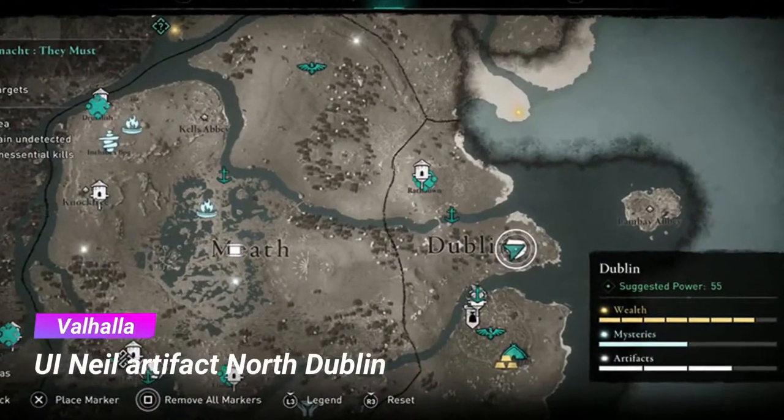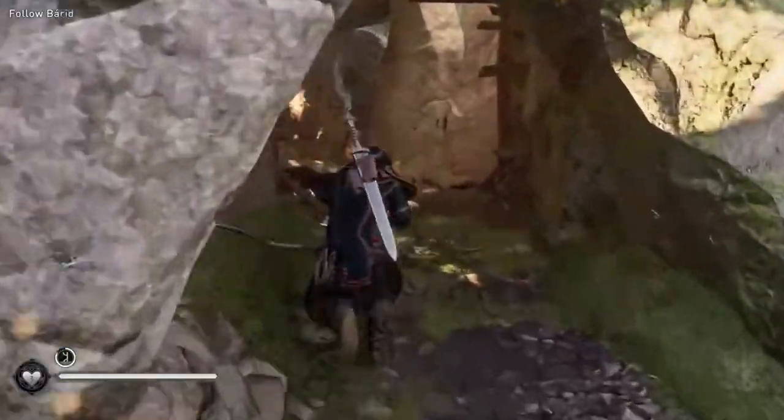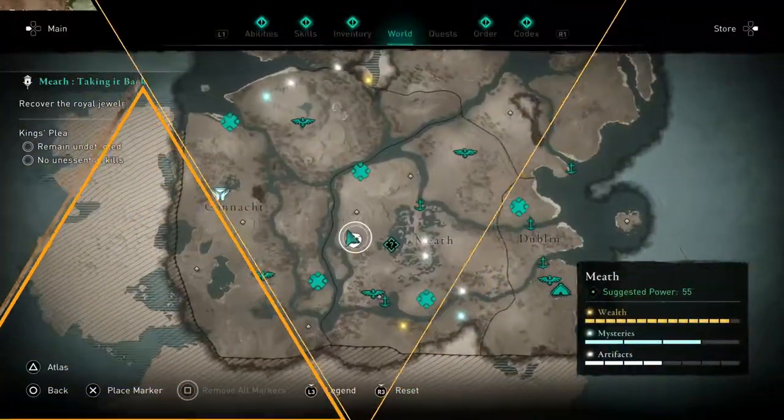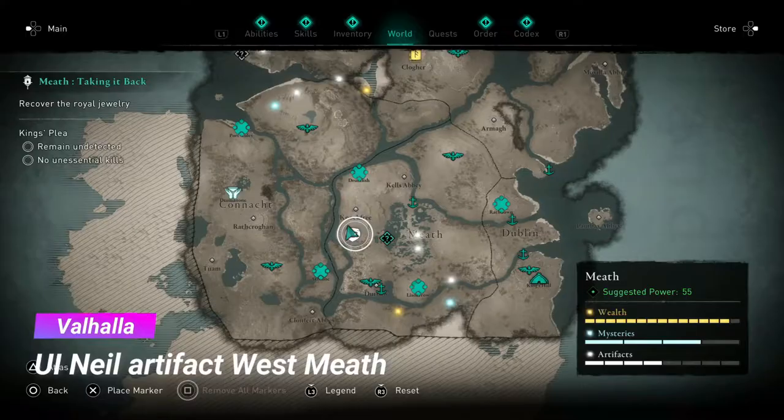The very first location is North of Dublin. You will need to use your explosive arrow to break down the wall and then you will be able to get it. For the second one we have to travel to West Meath, and we see now the steps of getting it.